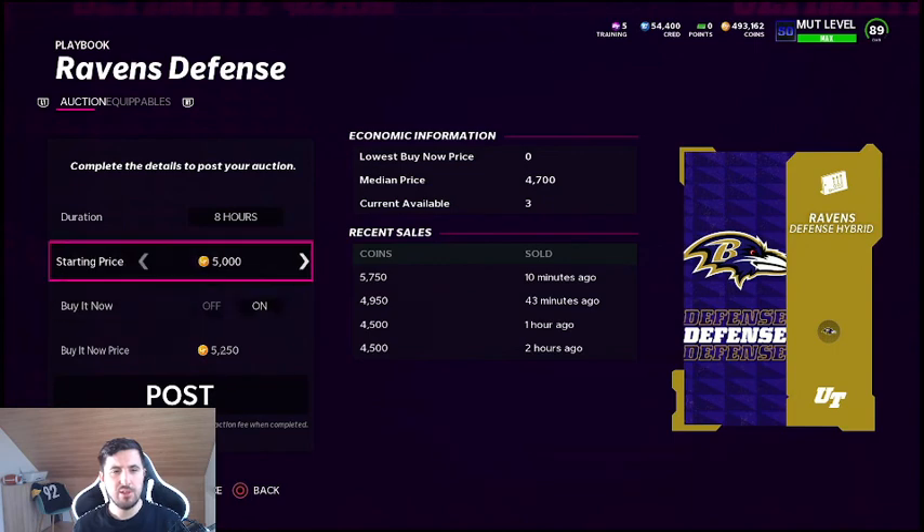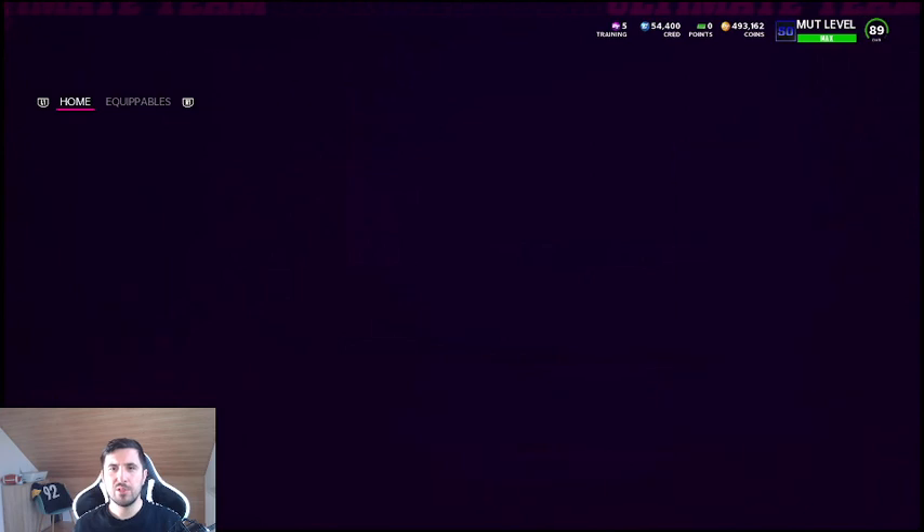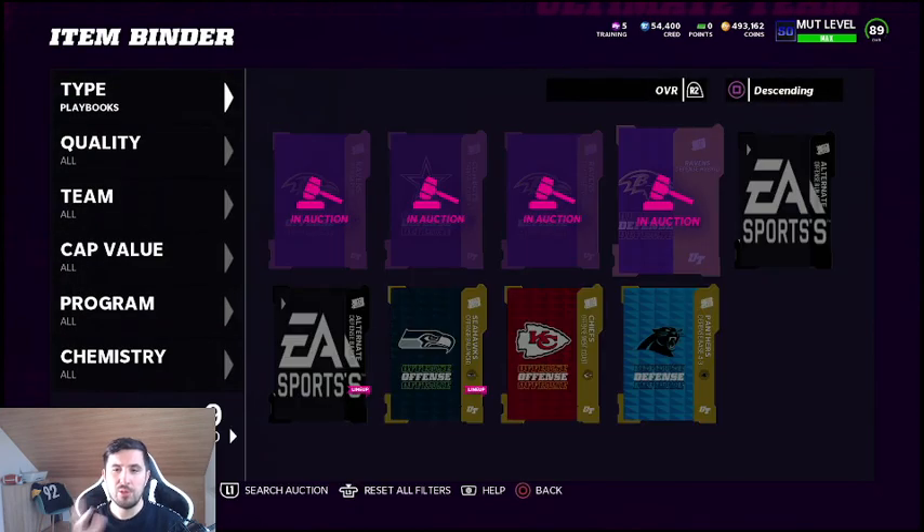If you sell all of these, we'll make easy six to eight thousand coins — and that's basically what we're looking for. Guys, I hope you liked the video. Be on the lookout for the next one where we'll take a look again at the Gun Bunch Tight End scheme and I'll show you how to beat Cover 4. As always, the ladies will love you, and I'll love you personally if you subscribe and tell your friends. See you in the next video, bye bye, have a nice day!